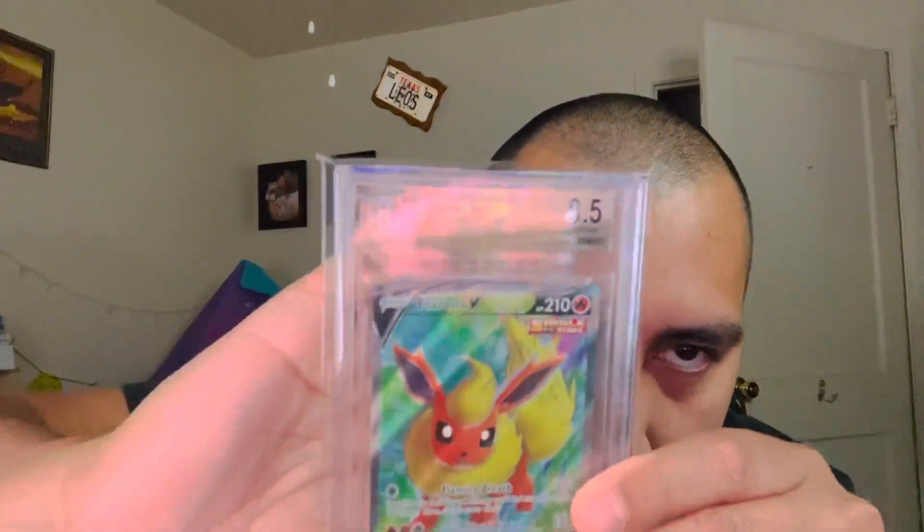Next one we have a Flareon — 9.5 gem mint. All right, that's good.